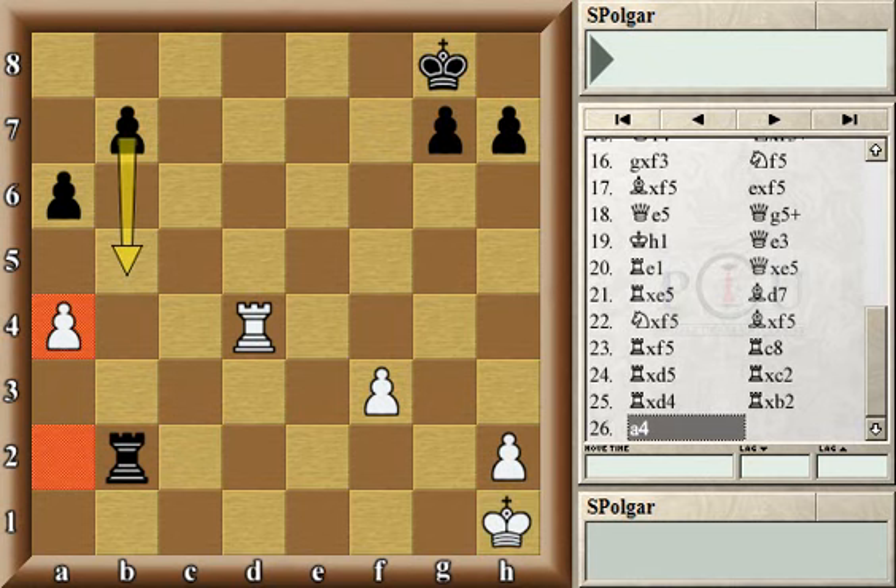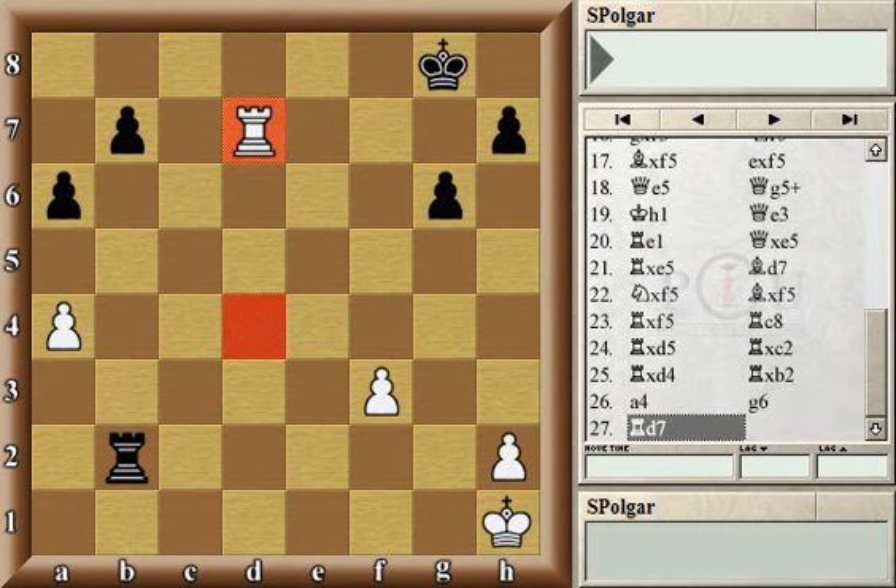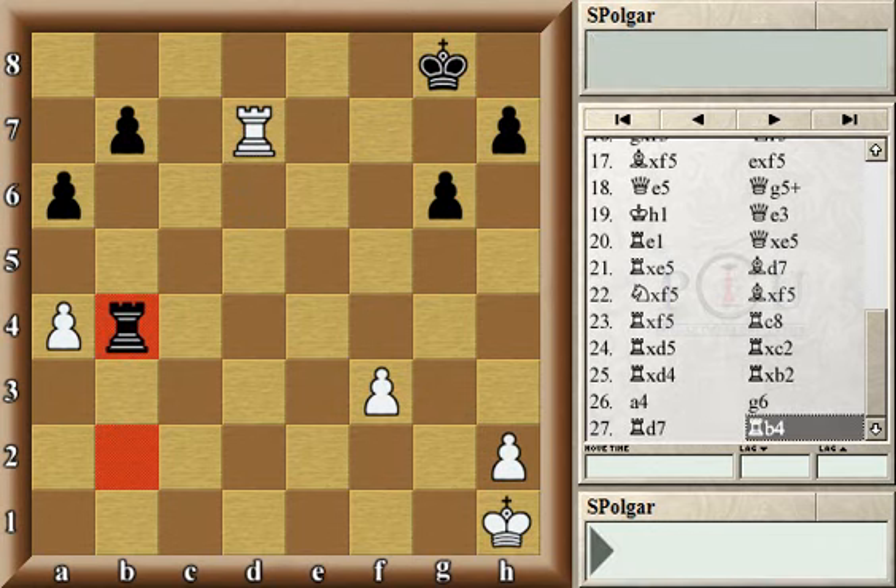Black played g6, which I don't really understand as being necessary. The white rook managed to get to the seventh rank, at least for the moment, cutting off the black king. Black continued with rook b4, which I think is an outright error because it releases the white king from its captivity.